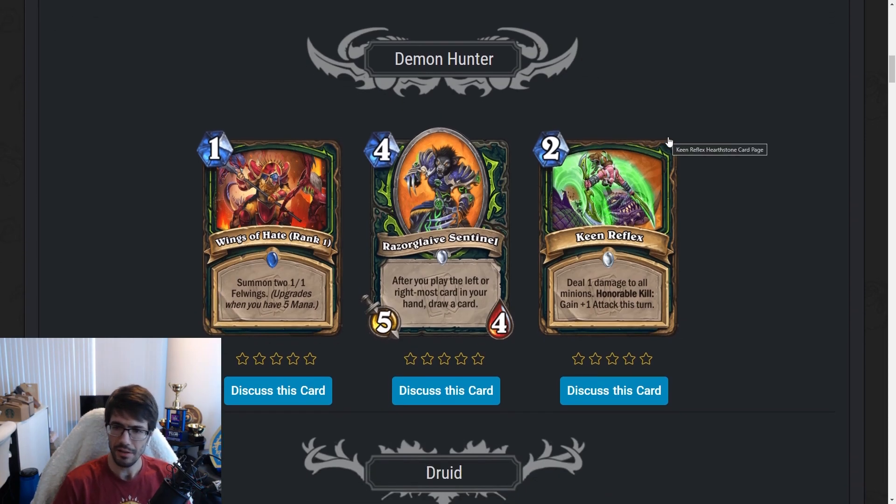Next up, Keen Reflex — a two-mana spell. Deal one damage to all minions. Honorable Kill: gain plus one attack this turn. This is interesting because it can be used as removal or damage burst. Let's say you set up Wings of Hate twice on a ten-mana turn, summon six Felwings, then Keen Reflex — that's six damage. It's a kind of weird three-card combo to gain six, so you probably don't want to just kill off your own minions for attack. It will more likely see play in some removal decks — a deck that wants to remove the board and then do some sort of combo.